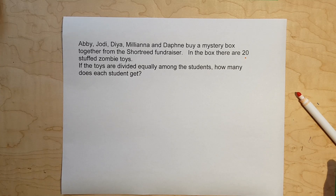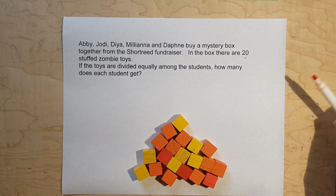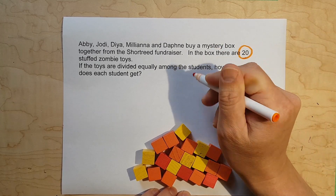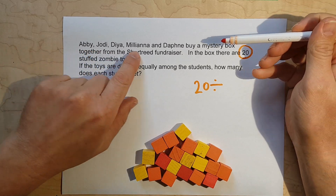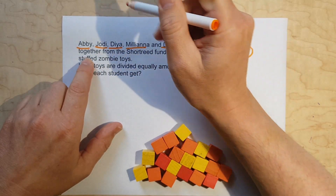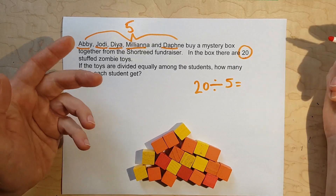Let's grab these blocks. I had 21 before so I'll take one out. Let's do the same thing we did before and look at what our dividend is — there it is: we know there are 20 toys. And counting the names of the people: one, two, three, four, five — there are five people. So 20 divided by five equals — let's figure it out.